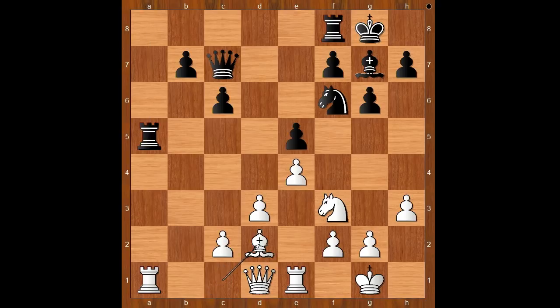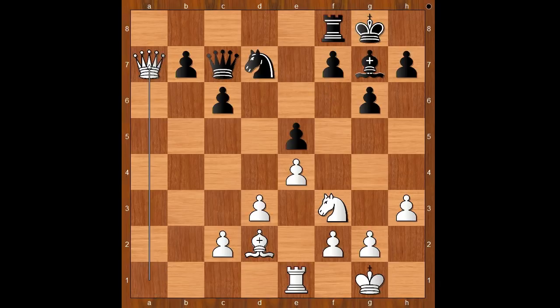Caruana played bishop to d2. Better was rook takes on a5, and after queen takes on a5, then bishop to d2. Black must defend the pawn on e5. If queen goes to c7, then queen to a1, more pressure on the pawn. And after knight to d7, queen to a7, white is standing slightly better.